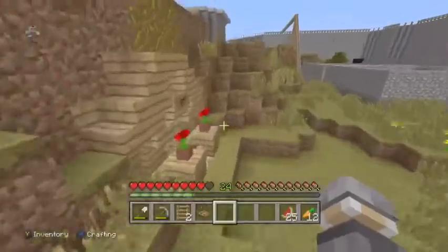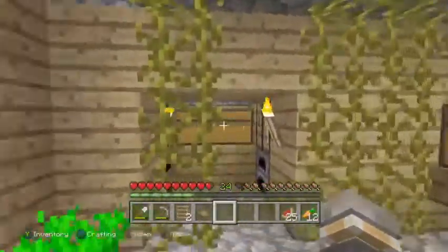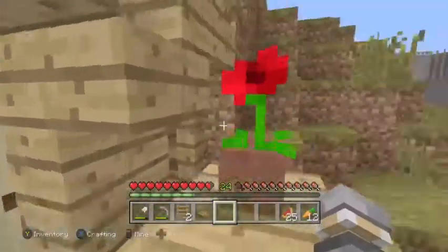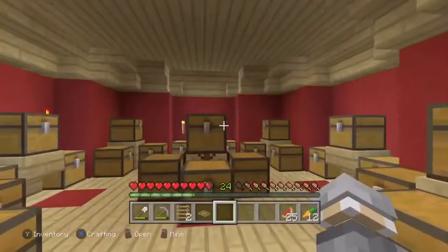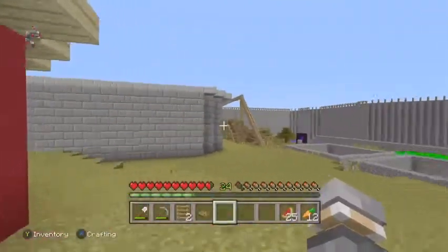Here's a little hobbit house, which is pretty new — it's neat. There's a carrot farm, nothing too interesting. Here is a public storage area made out of concrete — nothing interesting in there.